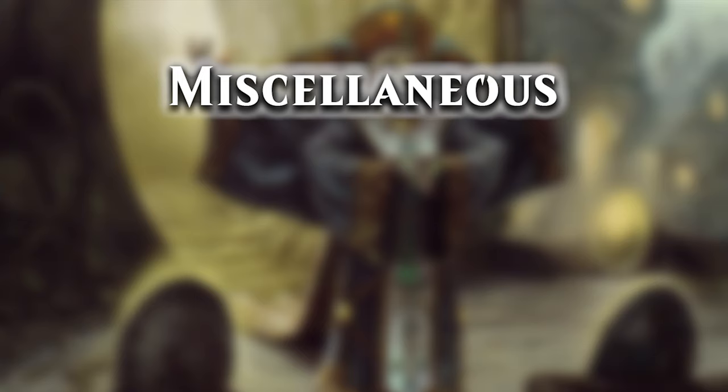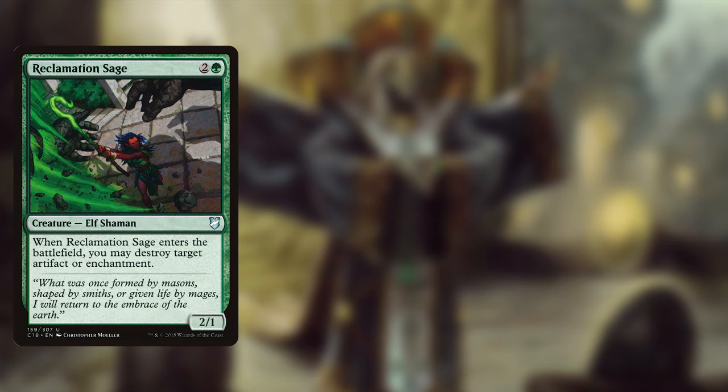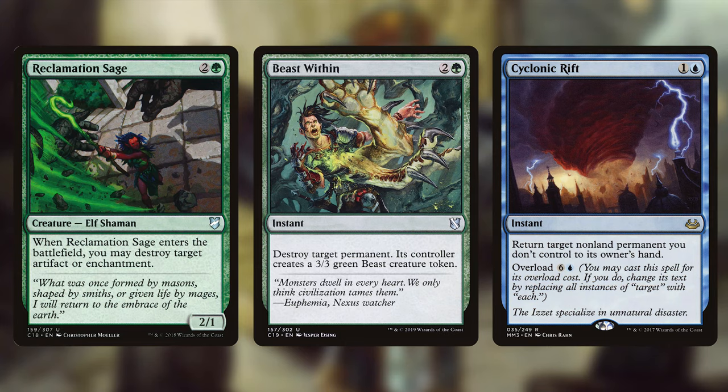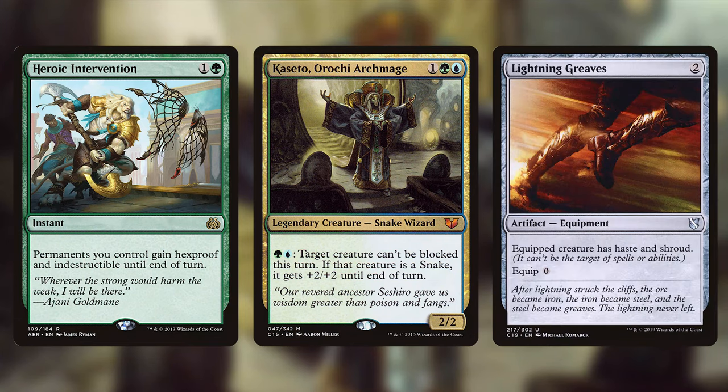The last category are cards that don't really fit into the other categories — they offer some utility and answers to problems you might face. Reclamation Sage gets rid of any annoying enchantment or artifact. Beast Within kills anything but gives the owner a 3/3 beast. Cyclonic Rift when overloaded returns all nonland permanents your opponents control to their hands. Heroic Intervention makes your team indestructible. Kusari-Gama makes Zyrus unblockable while Lightning Greaves gives haste and shroud.